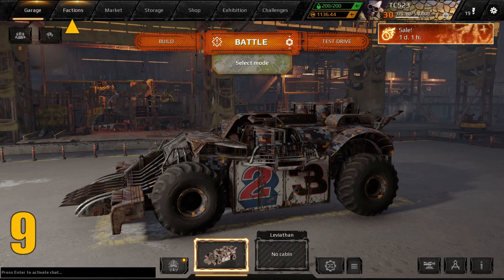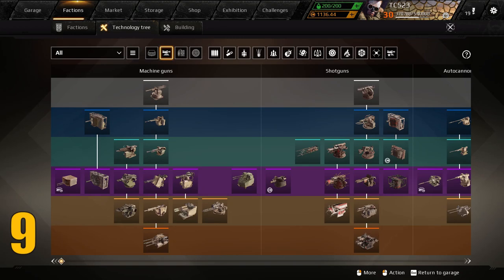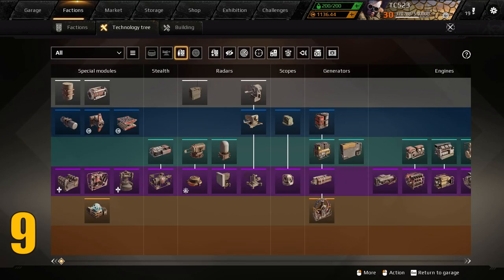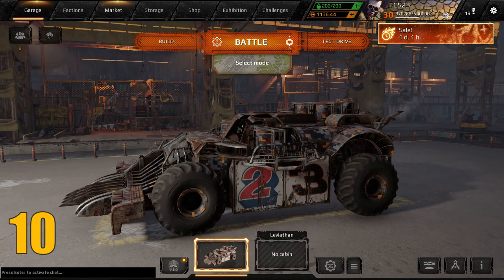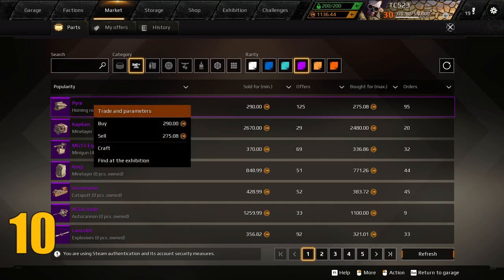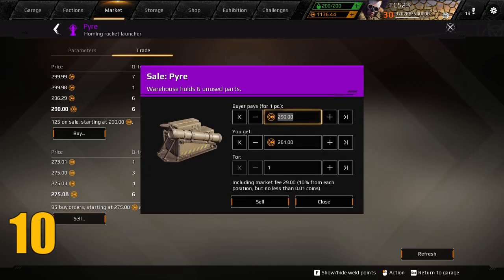In Crossout as it currently stands there are 109 weapons, 41 cabins, 45 modules, and a ton of other parts to get familiar with. Tip number nine: one of the best ways to learn about these items is through the tech tree — learn it, use it, you're welcome. Tip number ten is about the Crossout market in general: you should not quick buy or quick sell items if you can help it. Instead, bid just one cent higher when buying and one cent lower when selling.